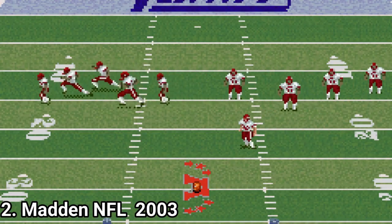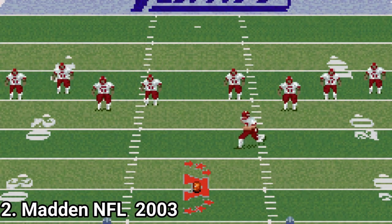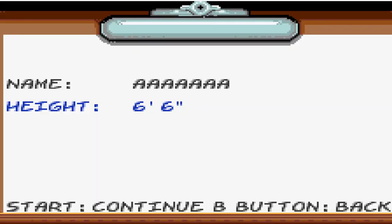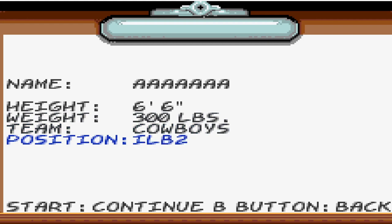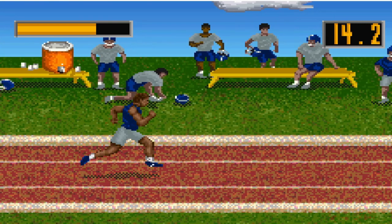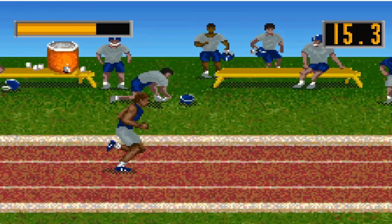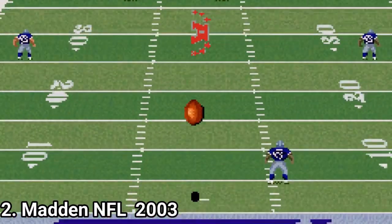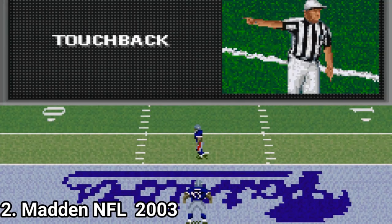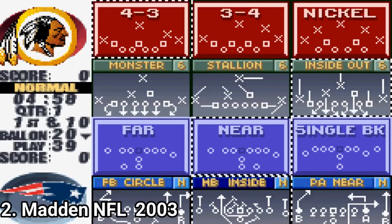Madden NFL 2003 is a big step up from last year's game. As improvements, it has a create a player option, and when you get to your player stats, there are minigames, and your performance in those minigames will determine the stats of the player. Controls have been made more intuitive, there are more options in the playbook, and the game also has traits.